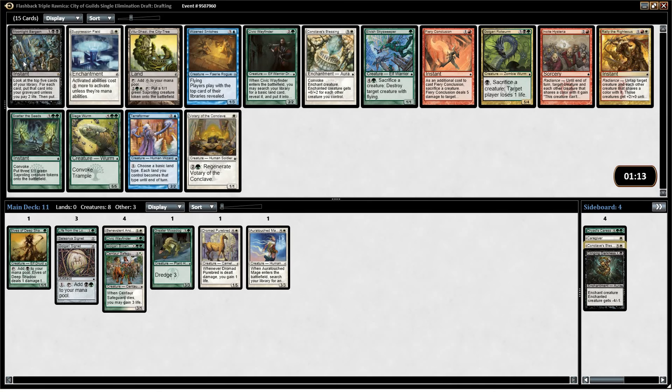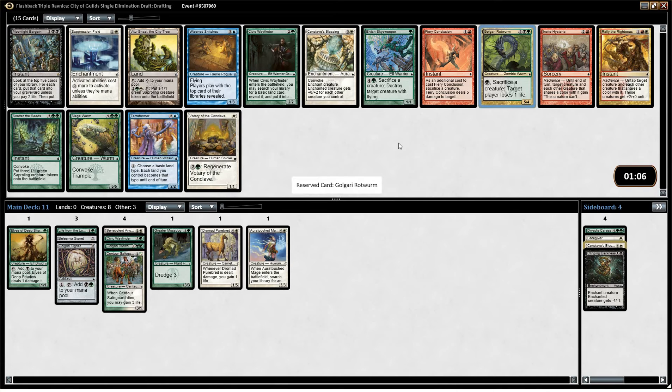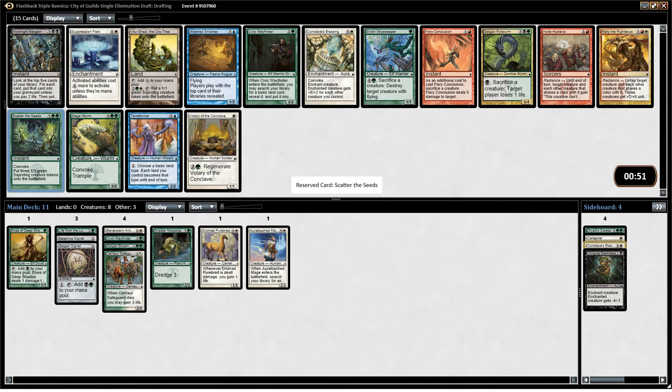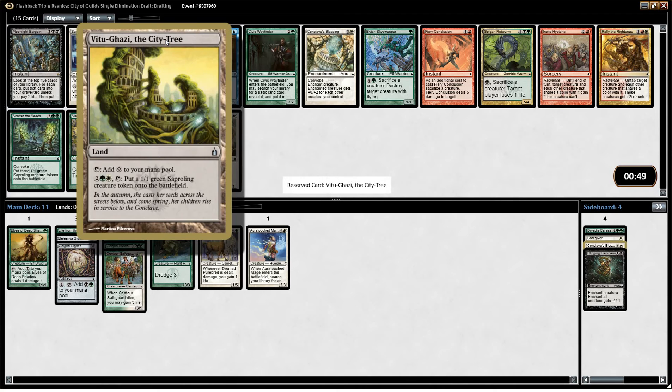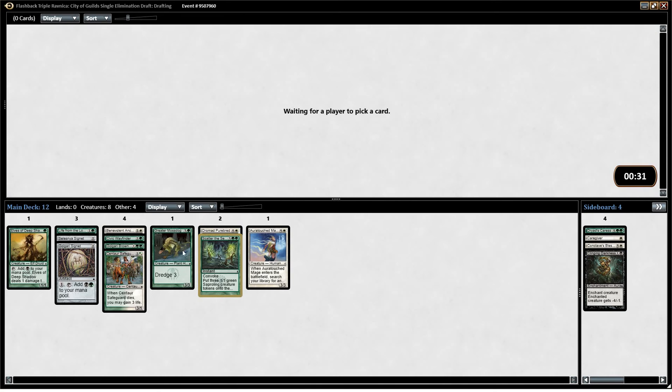This is a cool card — it lets you draw a bunch of cards if you're willing to pay a bunch of life. Golgari Rotworm is pretty good if we're going to be Golgari — gives us a nice big finisher. We have another Civic Wayfinder. We probably want Scatter the Seeds, actually, which definitely makes me want to go more into Selesnya. Vitu-Ghazi the City Tree also makes me want to do that. With Scatter the Seeds you can even play it in a Golgari deck, but it's not going to be as good. I think it's probably what we want here — that's what I'll take. It's one of the better commons in the set.